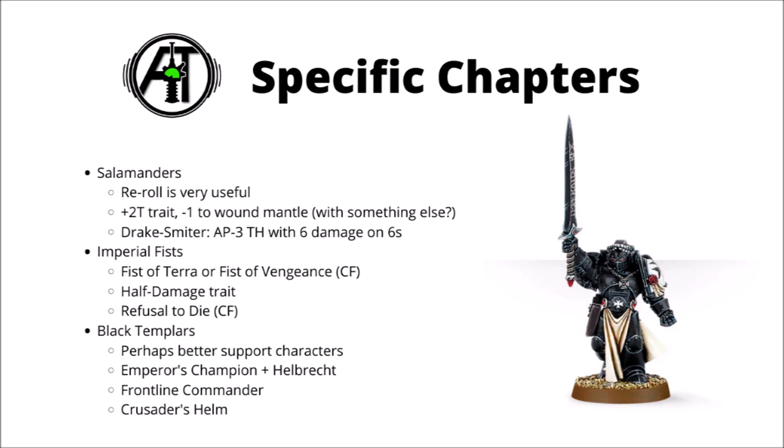Black Templars are perhaps a little bit better at being support characters for infantry units going in. If you want a straight-up fighty character, you might consider the Emperor's Champion — it's only 80 points and will be a little murder machine. Otherwise they're largely stocked with core Codex options. Things to consider would be the Frontline Commander trait (+1 to advance and charge) and the Crusader's Helm, which can put nearby units in the Assault Doctrine. You might also think about Smash Chaplain-type builds, seeing as they have so many good Litanies.